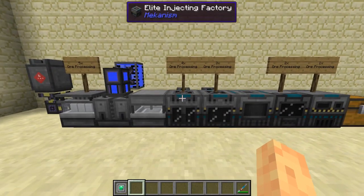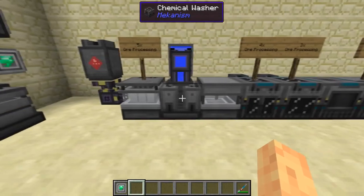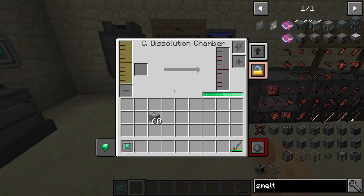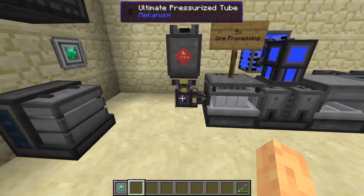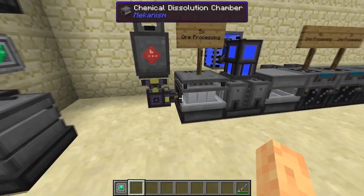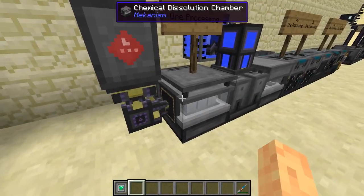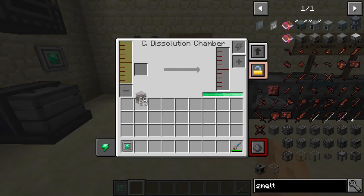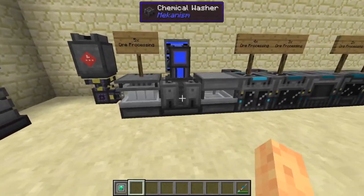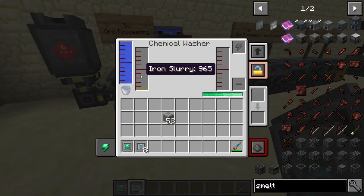To get up to five times ore processing we have a few more complicated machines: a chemical crystallizer, a chemical washer, and a chemical dissolution chamber, which takes sulfuric acid. Sulfuric acid is considered a gas here because you need a pressurized tube to transport it. These machines don't have a sides UI, so you have to insert into the big square and extract from the small square. One iron ore in the dissolution chamber gets turned into dirty slurry.